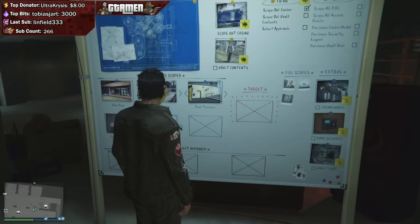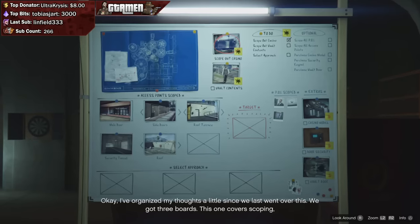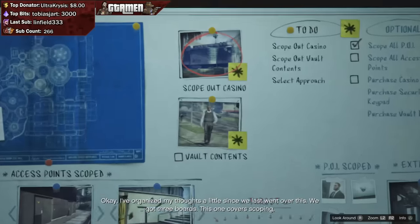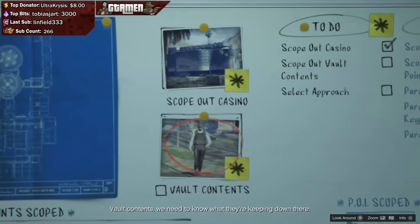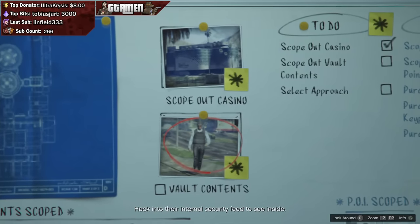Once you're done with the setup, make your way to the heist planning board, where you'll have a couple of options — including another scope-out mission or purchasing any of the three extras. You're going to have to spend a total of 1.5 million in order to purchase all these things, and from what we can tell, it seems to be a way to familiarize yourself with things that are more than likely going to happen within the finale.